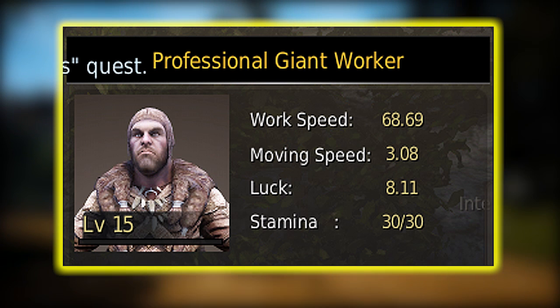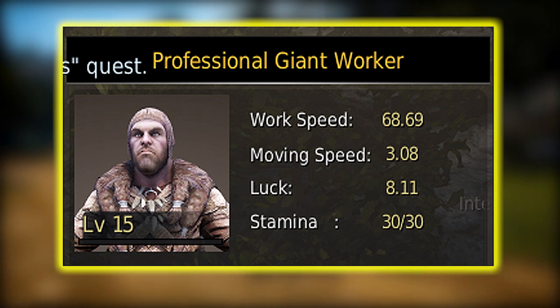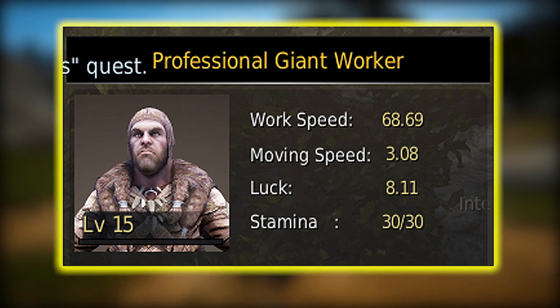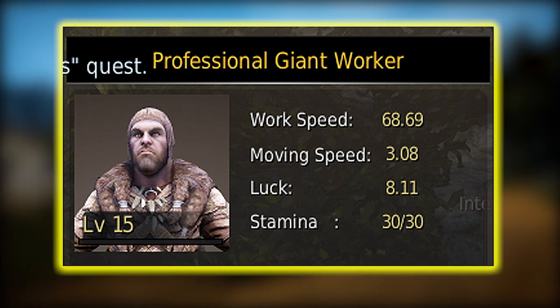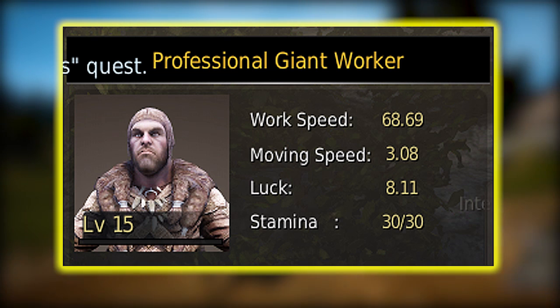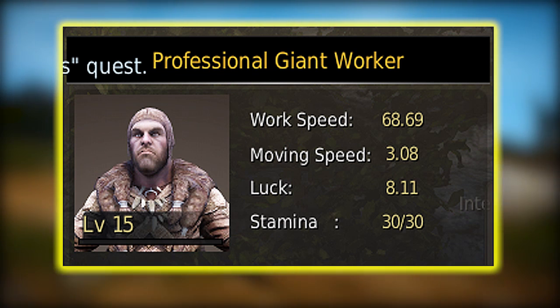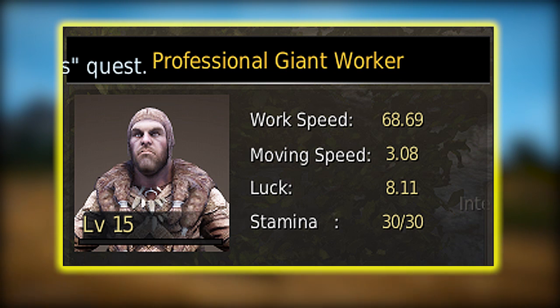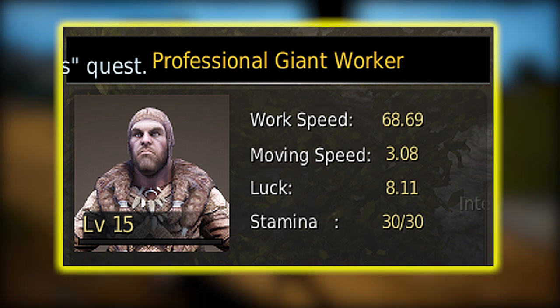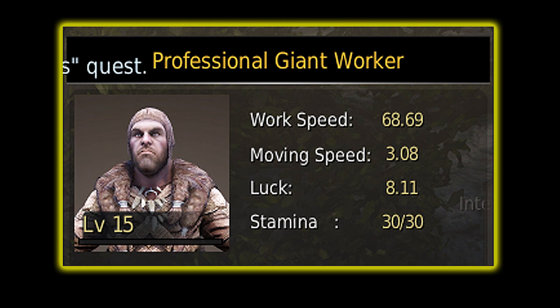There are four different stats to define a worker or race of that worker. Work speed — depending if you put them on a crafting node or a gathering node, that's how fast they'll be able to make something or bring their stuff back to you. Movement speed is moving to and from their town to the workplace you want to have them. Luck determines the rare loot you get — for instance, if you mine ore you can maybe get some rare powder like powder of darkness, tree saps, trace of servitude or hunting. And stamina — stamina is very, very, very important for workers and I'll get into that later. If they've run out of stamina, they will not work.